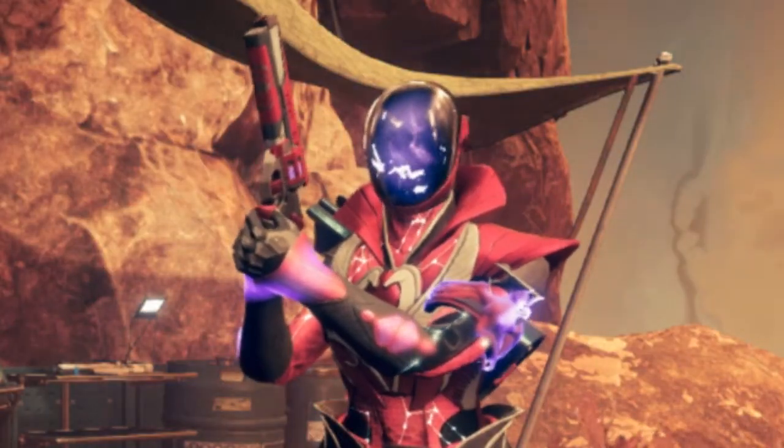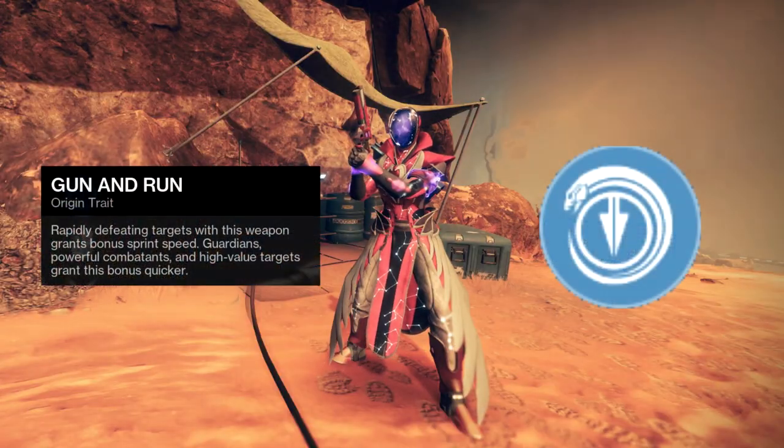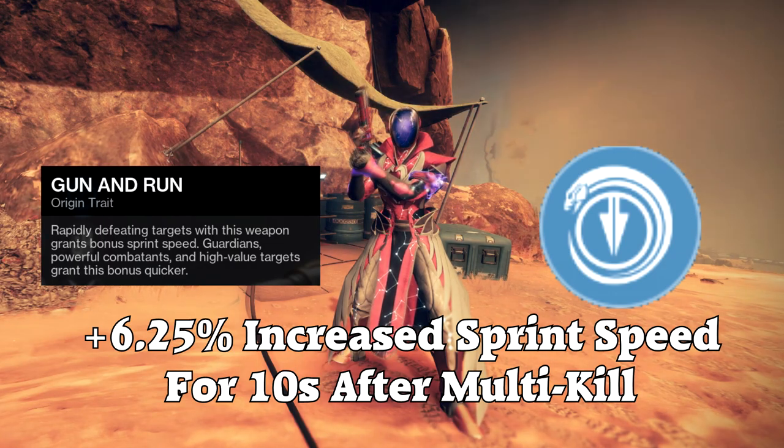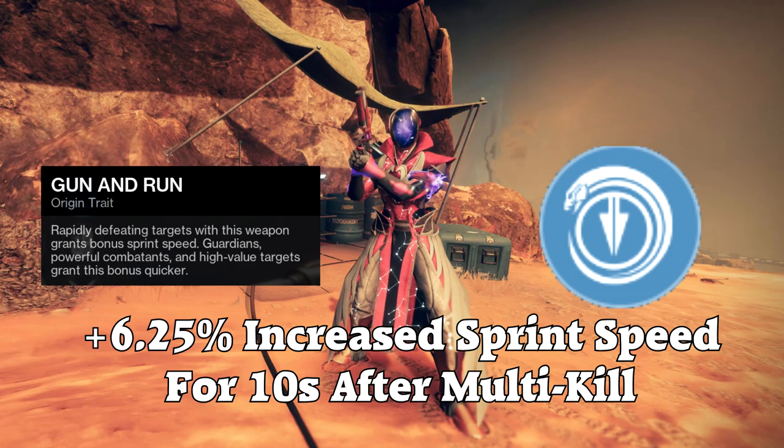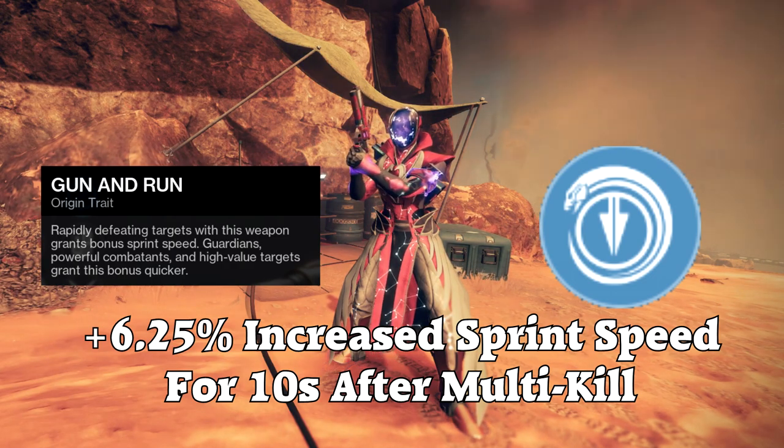I also have some other interesting move speed facts. The Gambit Gun and Run perk gives you plus 6.25% for 10 seconds. This is after killing 5 red bar adds; however, I imagine there's going to be more testing needed to figure out how the point system works.